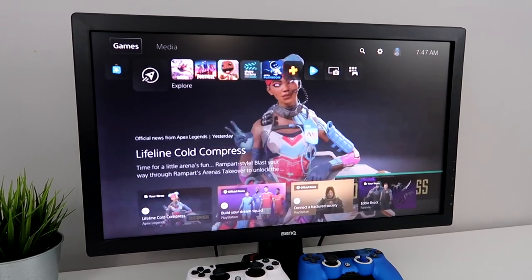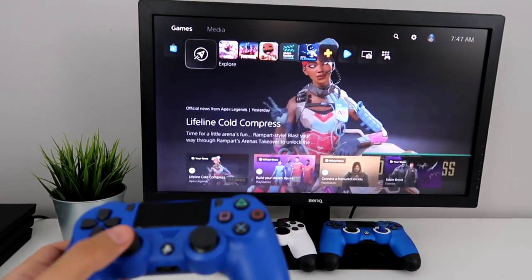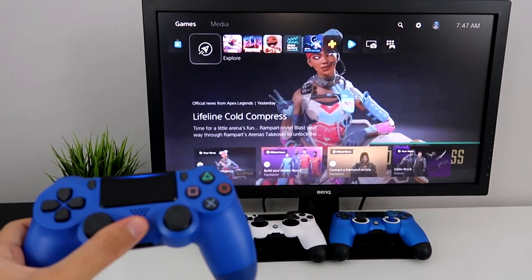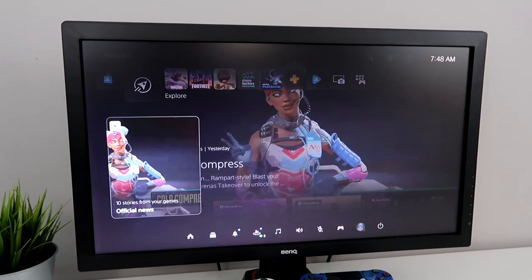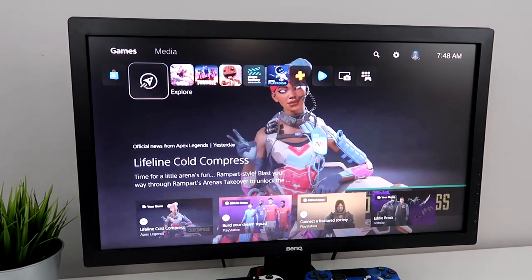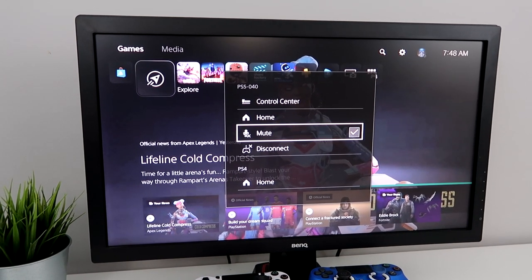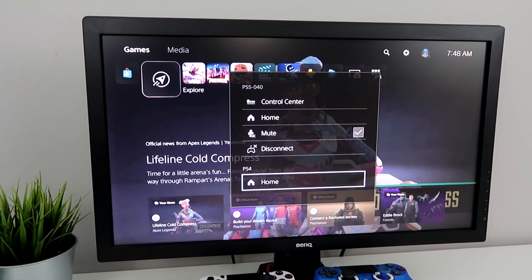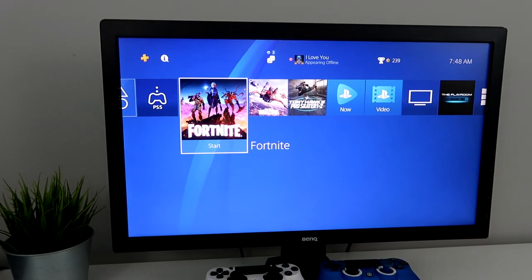So now I'm using Remote Play, and you can see I'm on the PS4 — I can actually use my controller, which is pretty cool. When I press the PS button, it pops up a menu. I can go to Control Center, or go back to the menu, go Home, Mute, or completely disconnect it. Or I can switch it back to the PS4 — and just like that, I'm on the PS4.